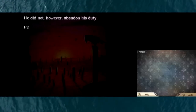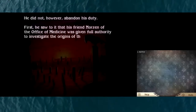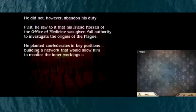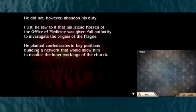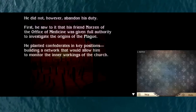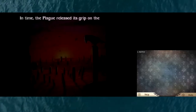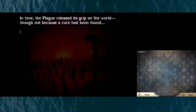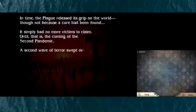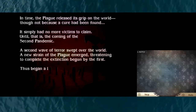He did not, however, abandon his duty. First, he saw to it that his friend Norzen of the office of medicine was given full authority to investigate the origins of the plague. He planted confederates in key positions, building a network to monitor the inner workings of the church. In time, the plague released its grip on the world - though not because a cure had been found; it simply had no more victims to claim. Until, that is, the coming of the second pandemic.